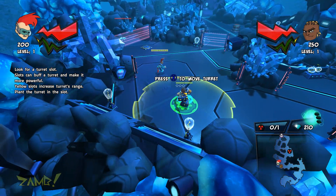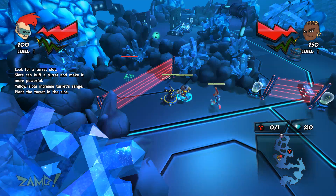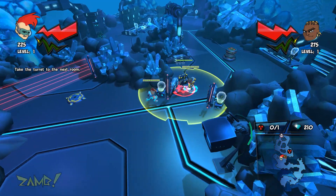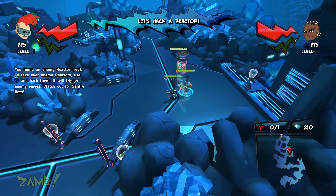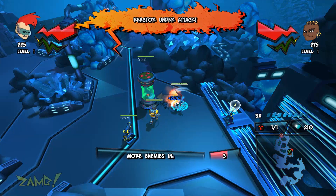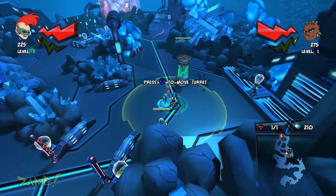Yeah, so if you don't... Oh, can I move the turret? Nice. Slots power up turrets. Wow. Just like my all-time favorite weird tower defense game. Enemy reactor red — take over reactors, use X to hack them. So he hacks and the other guy hits. I see. Oh wait, we both get to fight — you don't have to continue hacking. That's good.